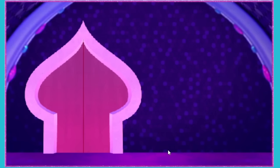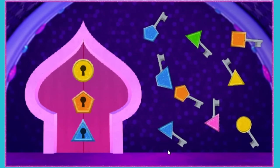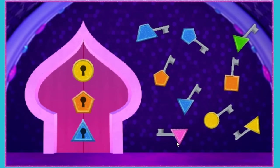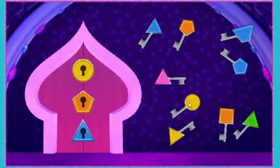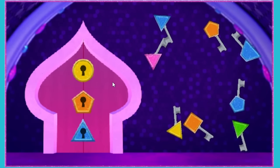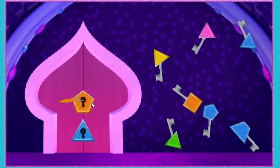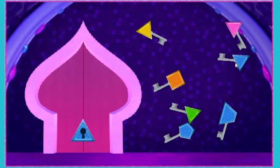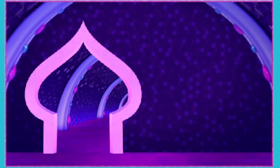Another door! This time the keys and locks are different colors and different shapes. Click on a key and drag it to the lock that is the same color and shape, then click again to put the key in. Zahara's lamb! The door is opening! We made it past all the locked doors! We're all about teamwork — that's how the dream works!